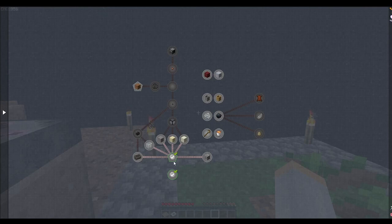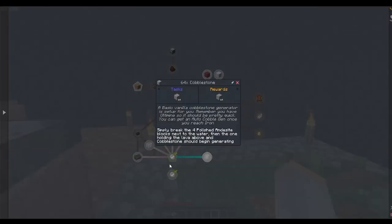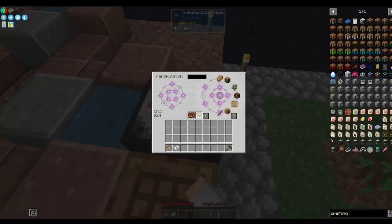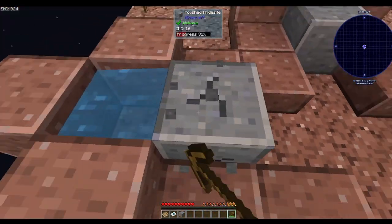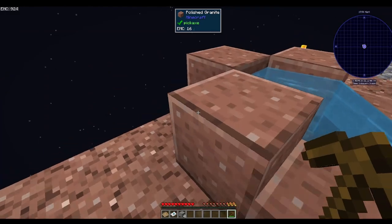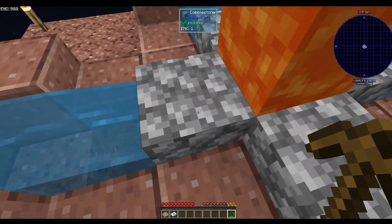The next thing we need is cobble. Simply break the four polished andesite blocks next to the water, and then the one holding the lava above, and cobblestone should begin generating. Let's make a wooden pickaxe, then break this one, this one, and this one. One got burned up — that's okay. There we go, and we should be able to vein mine this.